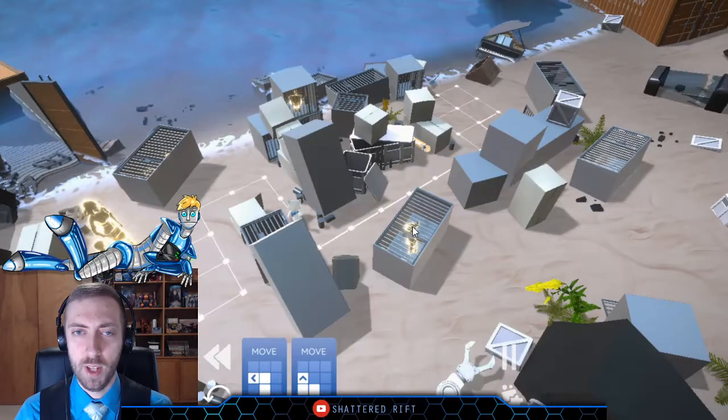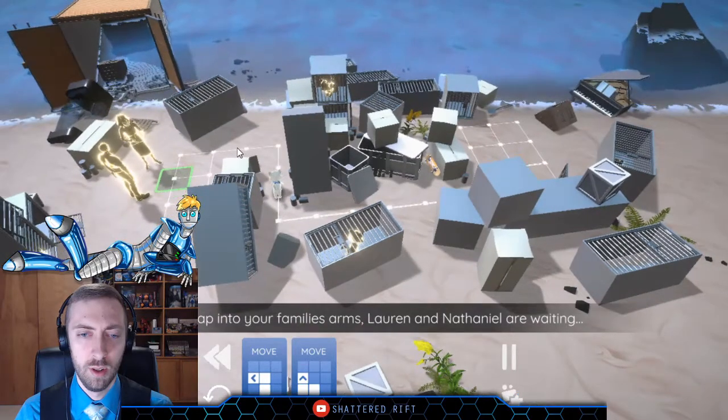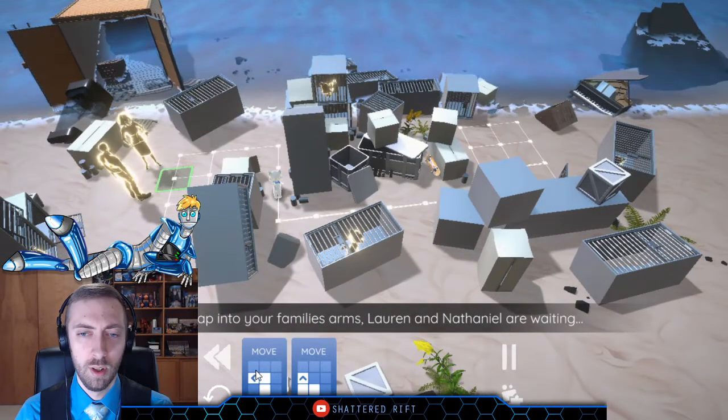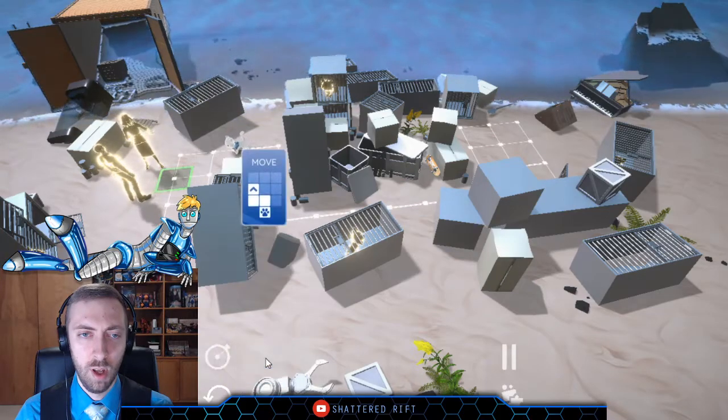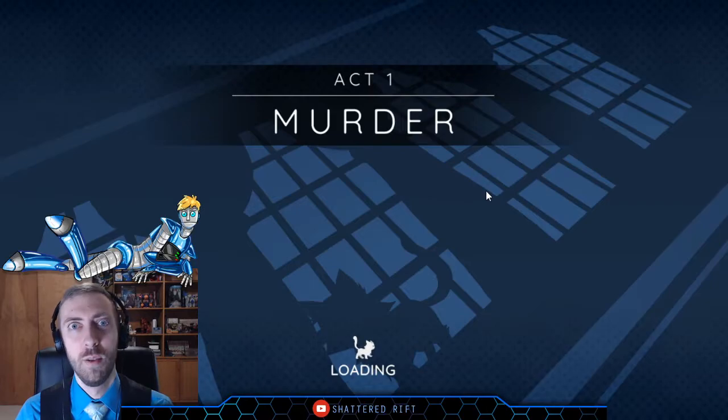I'm really curious about these other cats that are in the cages. The game says: 'We're done here. Go on, leap into your family's arms — Lauren and Nathaniel are waiting.' Act One: Murder.